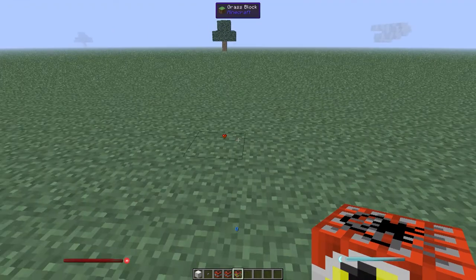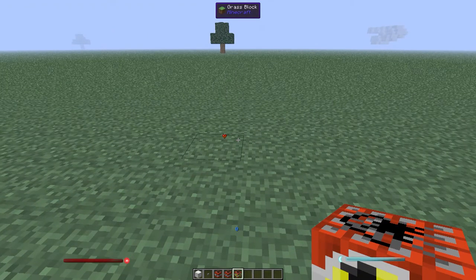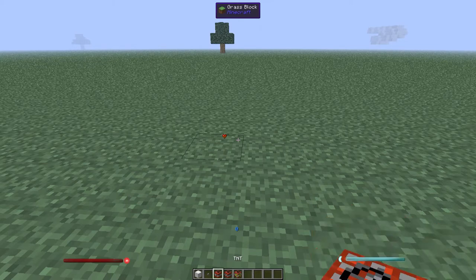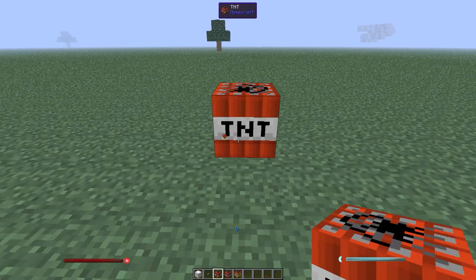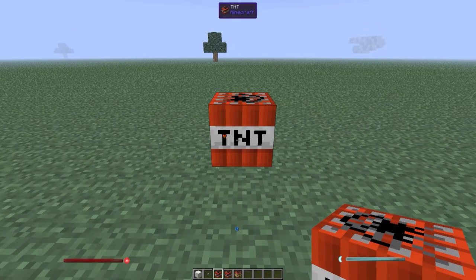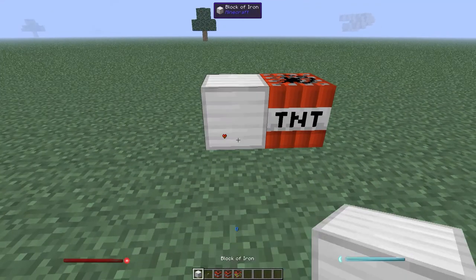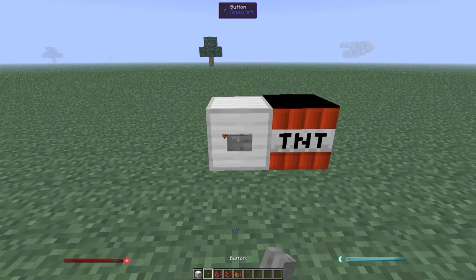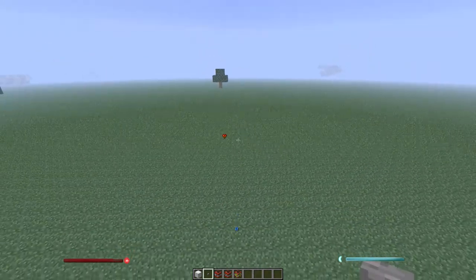I'm going to be showing you how to get a nuke going and what it can do at maximum power and minimum power. To get started, I have the regular TNT which is in vanilla Minecraft and in Feed the Beast, and then I have the industrial TNT. I'm going to go ahead and show you the difference between these two. This is just the regular TNT.